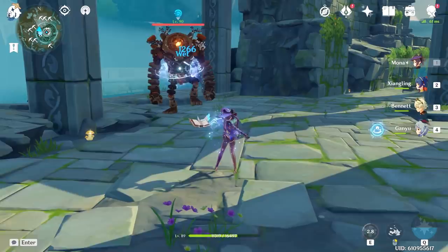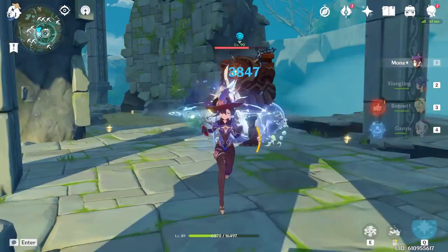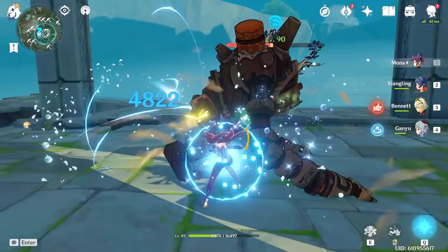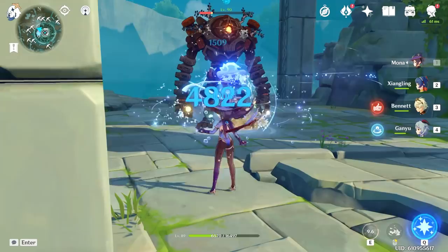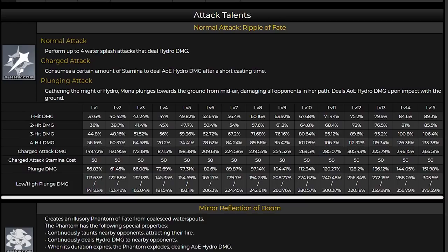Let's talk about Mona's normal attacks. Mona is able to perform four water splash attacks that deal hydro damage. Some things to note is that the third hit moves you back a little bit, and the fourth hit locks you in an animation before you are able to do another normal attack. Like other catalyst users, her normal attack skill percentages are pretty low, probably because they auto aim and have a pretty good range at a decent speed. If you want to use Mona as a pure burst slave, skip this part, but if you care how Mona can DPS with this talent, let me show you how to use this skill optimally.